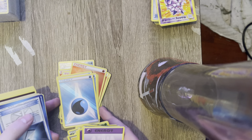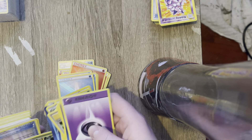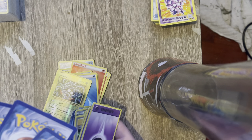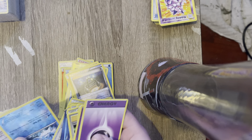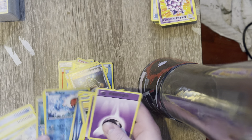Oh, look at this — we actually got like a little run of holos here, and none of them are marked. They're a little bit new, but I'll take what I can get. We also got a field, a Giovanni scheme, and a Clawitzer.